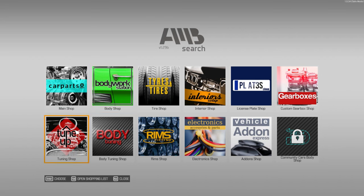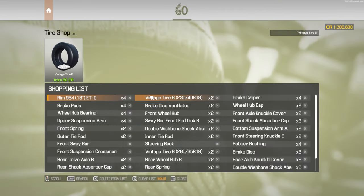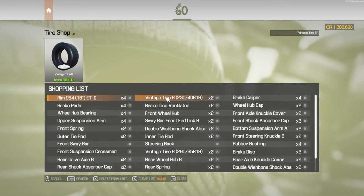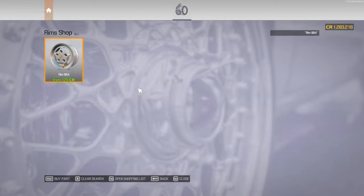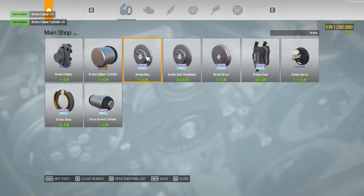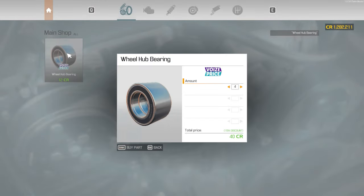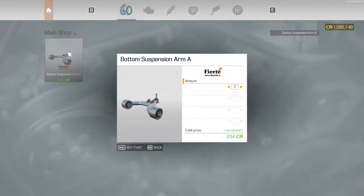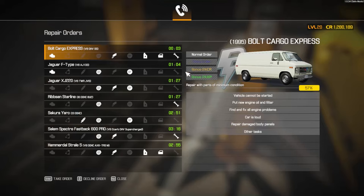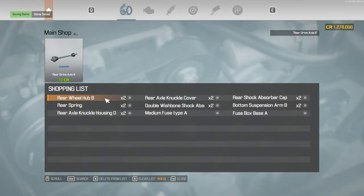Now let's buy our parts. Going back to buying our parts, I had to keep my head because I had to remember that the back wheels are wider than the front wheels. Now you are seeing me just buy all the parts that I needed, and then I checked if we have another story order.